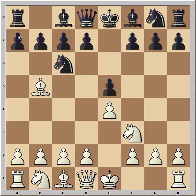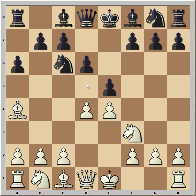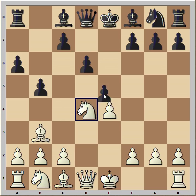Bishop to a4, d6, d4 — that is d5. Black played b5, attacking the bishop. Bishop to b3, black captured on d4, white captured back and black captured the knight.